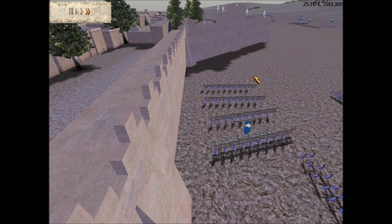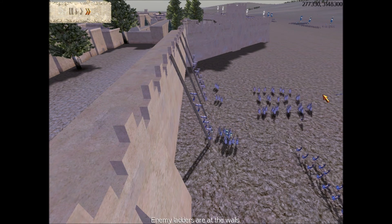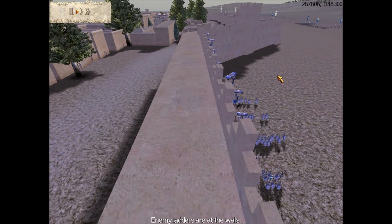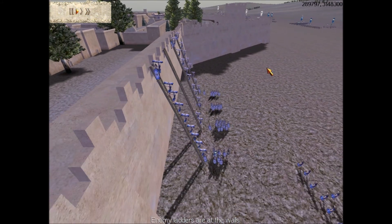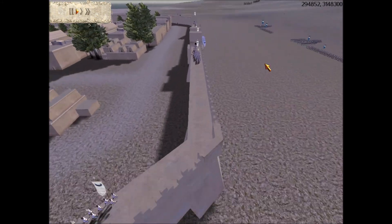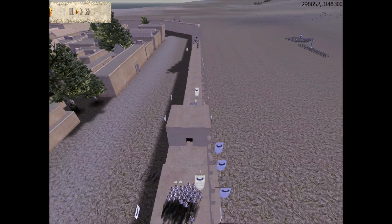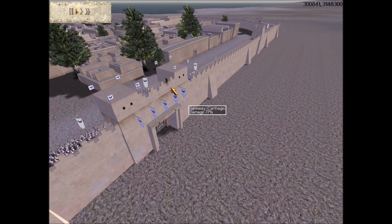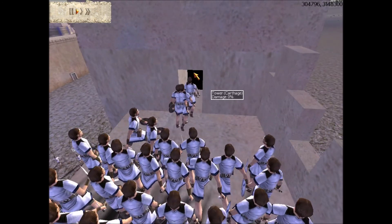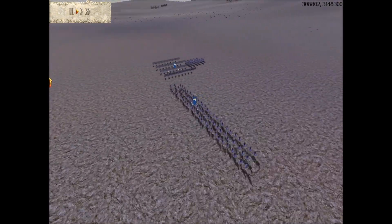Carthage was dominant at sea. The First Punic War was basically a bunch of sea battles, but the Roman invention of the Corvus — a boarding platform — really killed Carthaginian naval power. The sailors were trained in navigation and sea combat, but they never really faced an enemy that would come onto their own ship and destroy them from there.